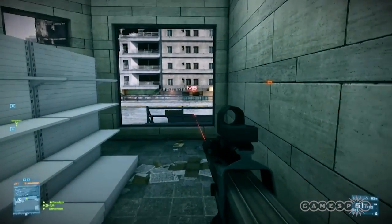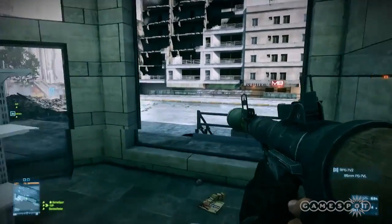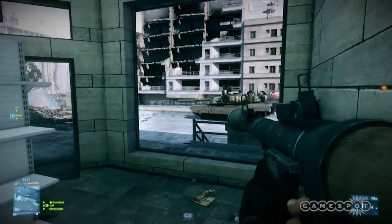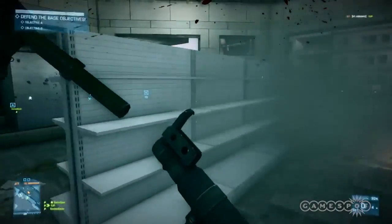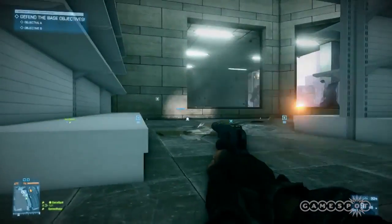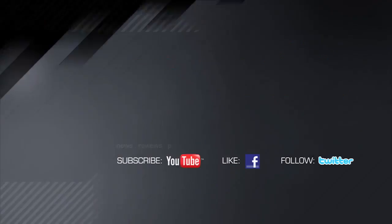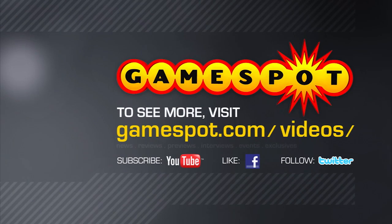So this was Grand Bazaar, one of nine maps that comes out of the box in Battlefield 3. We also have four more maps if you pre-order the game or buy the Back to Karkand pack. This is one of the more tight maps in Battlefield 3. We'll see you next time.